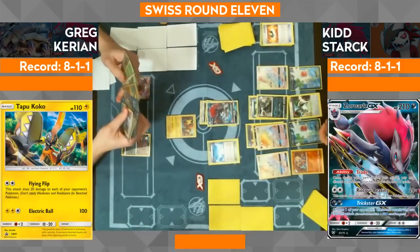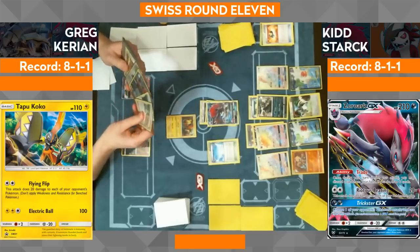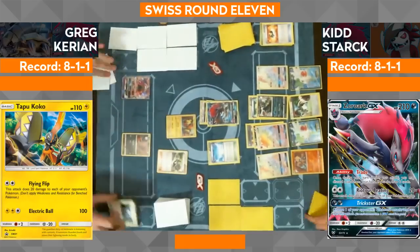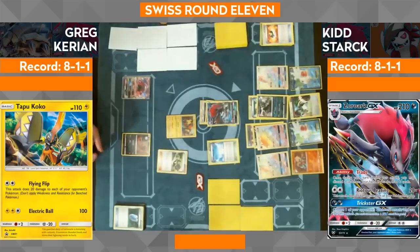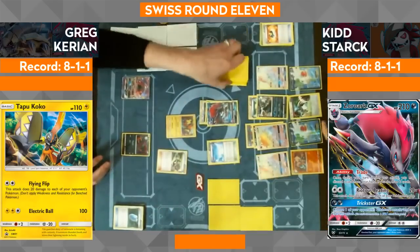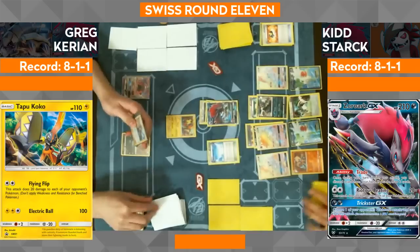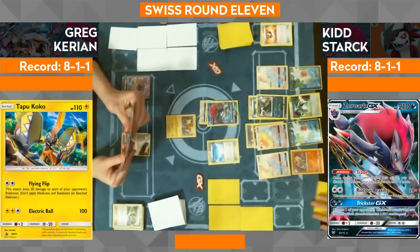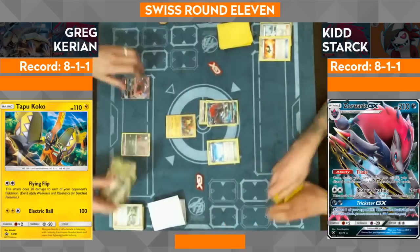Greg here — he's not out of this game, but he's going to need some big explosive turn. He's going to need the Zorua, the double colorless energy, the Choice Band. There's already a Skyfield in play which helps him, but he's going to need to go up to a Pokemon on his bench. It looks like he's playing an N here — so he's going to five cards. N lets you shuffle your hand into your deck and draw cards equal to the number of prizes you have. Kid will be drawing three, Greg will be drawing five. It looks like he didn't hit much of anything, and he just concedes the game.